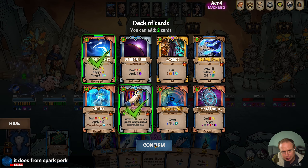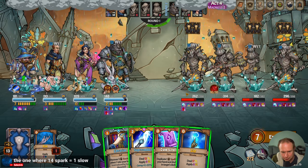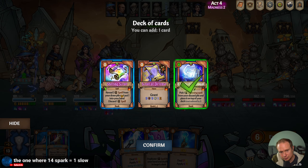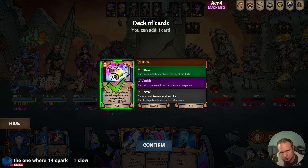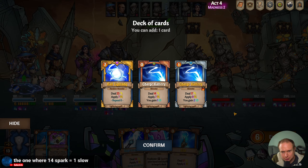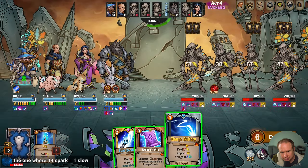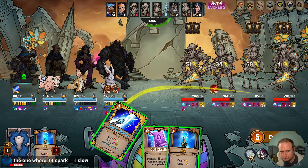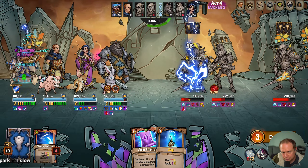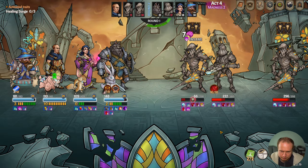We'll just grab a Charge Battery, I think. Spell from your draw pile into your hand, discard a spell — this could be good right now. We have six, so that won't work. We'll do the Charge Battery, we'll let the Zap go. The Zap comes back. Not terrible.